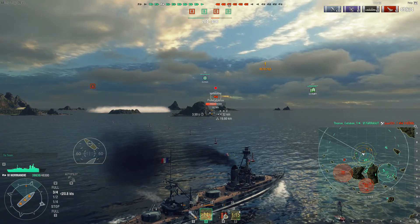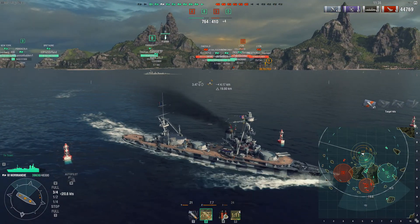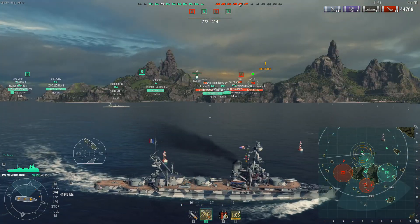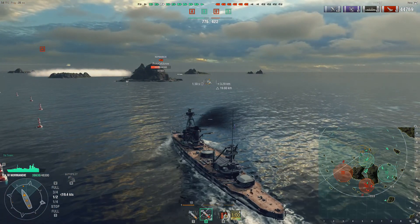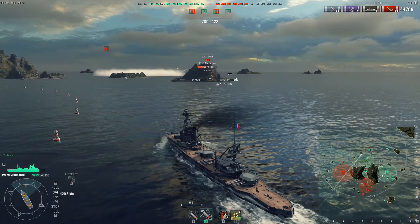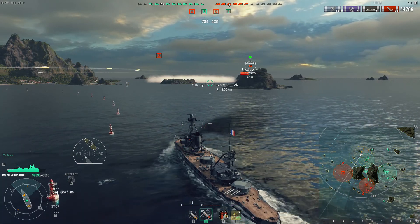The friendly CV is doing a really good job helping push back this enemy Normandy. The enemy team is starting to dwindle. Our friendly team is trying their best, but they're not really pushing down the middle channel — they've stopped at the corner. There is an Emerald and two Lions down there with no destroyers. Something is a little off about this battle — we really haven't seen the enemy CV's planes.